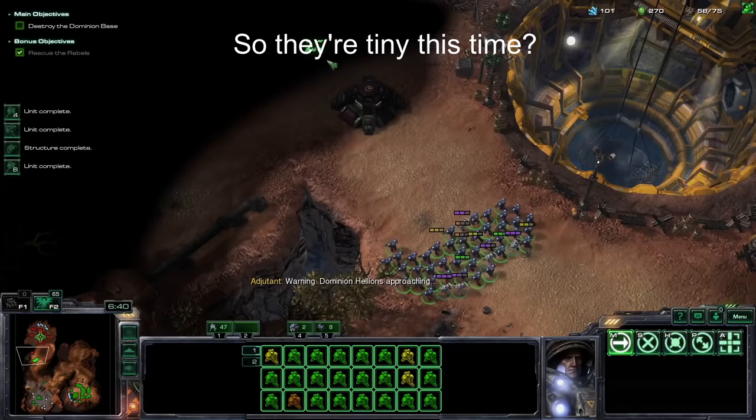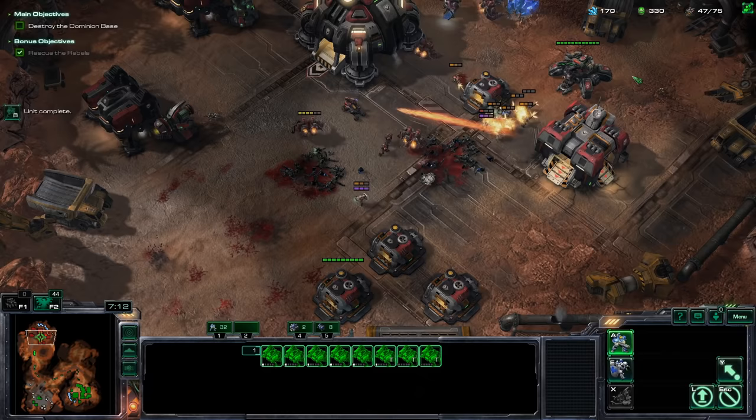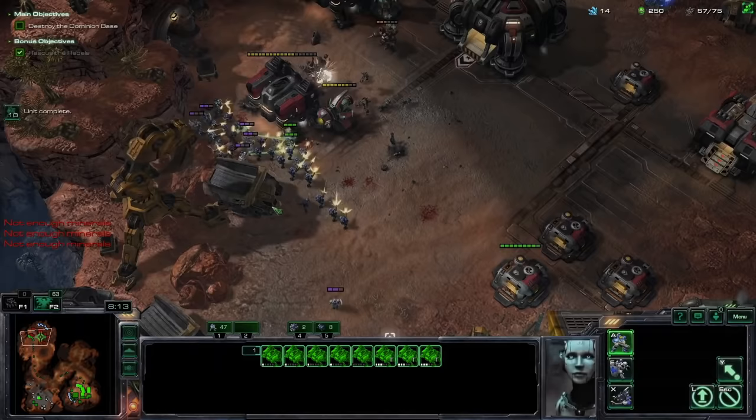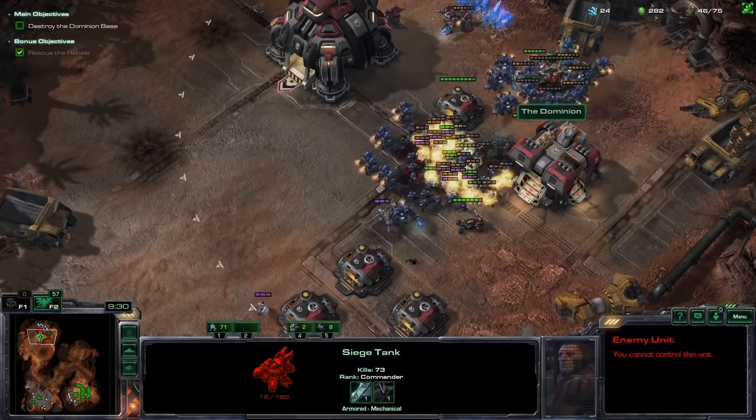Feeling confident, I move out, save the rebel base, and head to the Dominion outpost. And then I meet the first terror of the run. The tanks are jacked, and marines are tiny. My 40 infantry evaporate in seconds. Area damage in real scale is absolutely insane. I don't think I'm gonna get to use marines for very long, but I don't have to. In my next wave, I fight real scale with real scale — I pull the SCVs, and their enormous bodies absorb the tank shells.